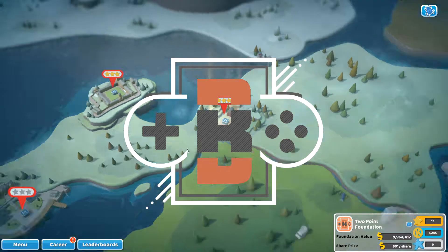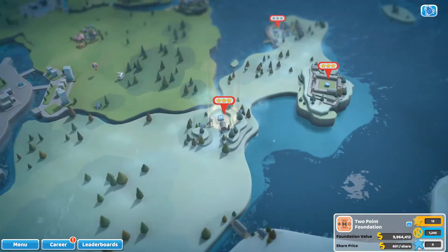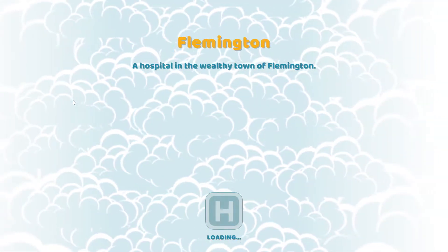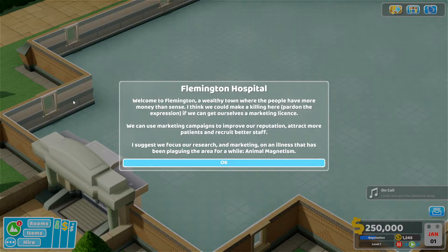Welcome back everybody to Two Point Hospital. We're heading into Flimmington with all the rich folk. Flimmington Hospital — welcome to Flimmington, a wealthy town where the people have more money than sense. I think we could make a killing here, pardon the expression. If we can get ourselves a marketing license, we can use marketing campaigns to improve our reputation.